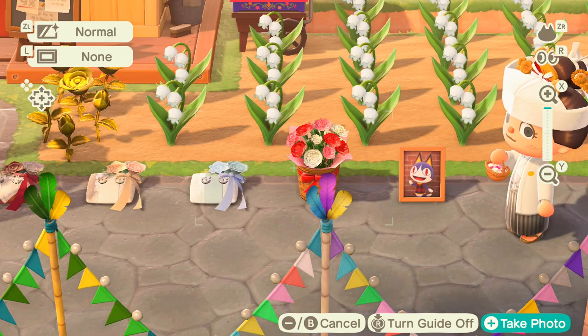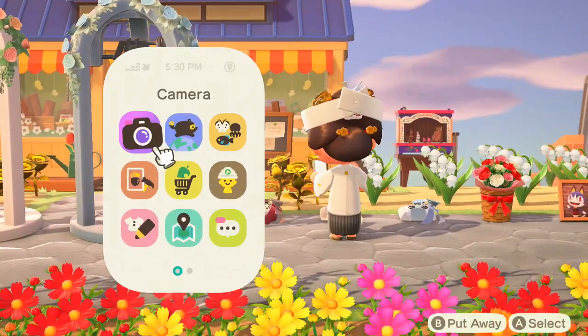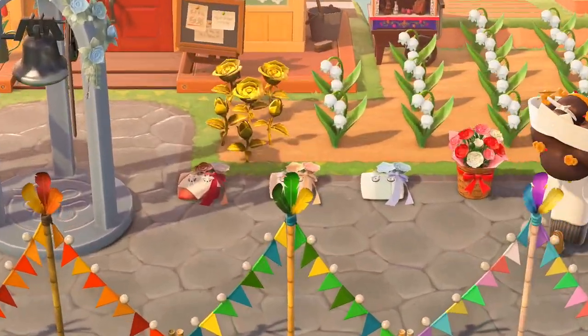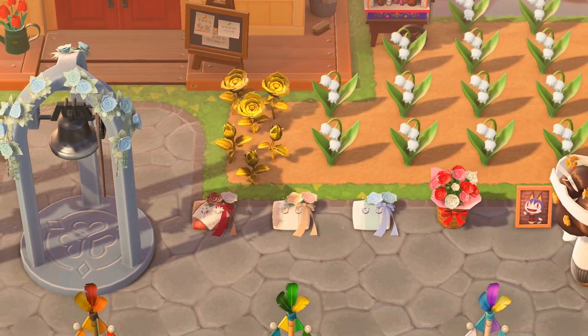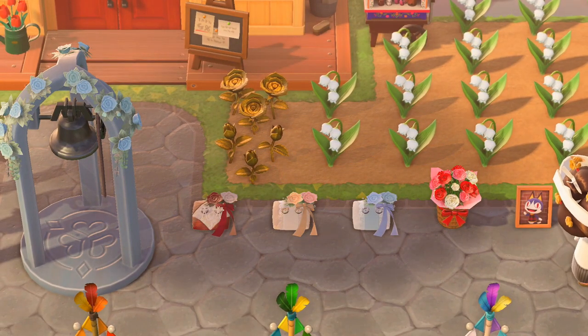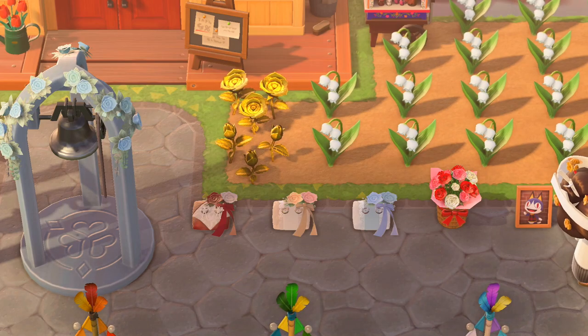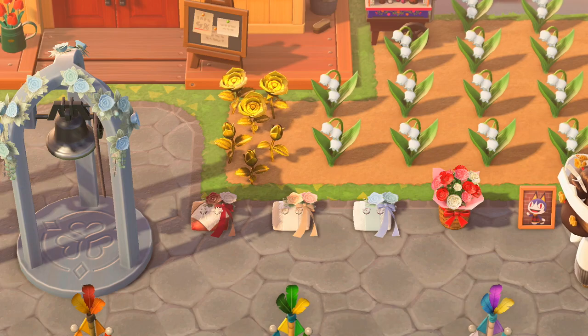Now we're going to take a look at the wedding items. Over here we have three wedding pillows, and I found it interesting that these are the colors of the wedding items this year — since the old wedding items had that pink, that green, and that brown color, we now have a red, a white, and a blue. So wedding ring pillows for any brides-to-be out there — congratulations!